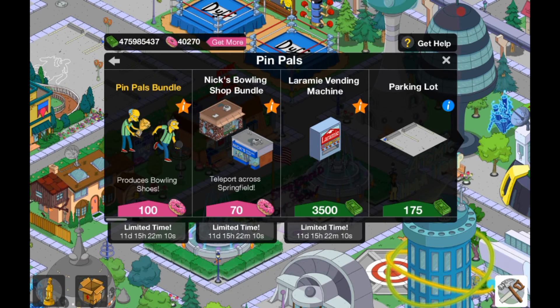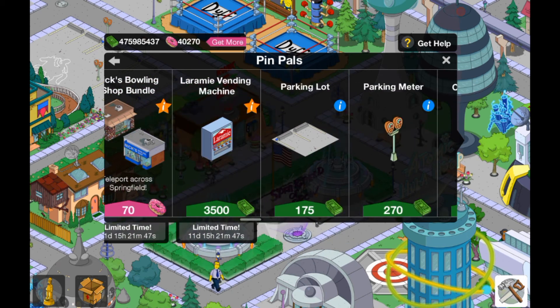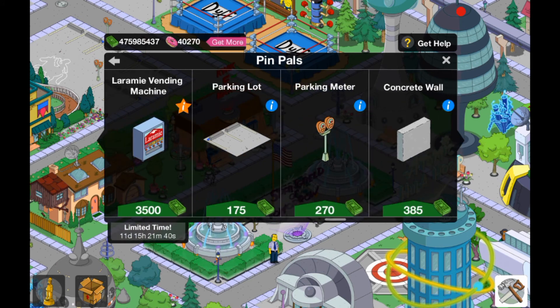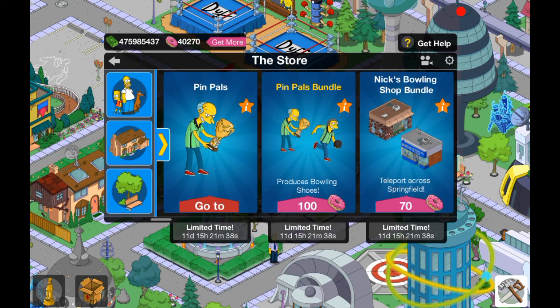We've got a couple of new things in store. We've got the Pin Pals bundle, which comes with costumes for Mr. Burns and Moe — I'm guessing we're getting the Homer one a bit later. This produces bowling shoes — it's 100 donuts. Nick's Bowling Shop bundle lets you teleport across Springfield — two buildings for 70 donuts, which is pretty good. And for some reason we've also got a parking lot, parking meter, concrete wall, and a lamppost. Bit random, but okay.